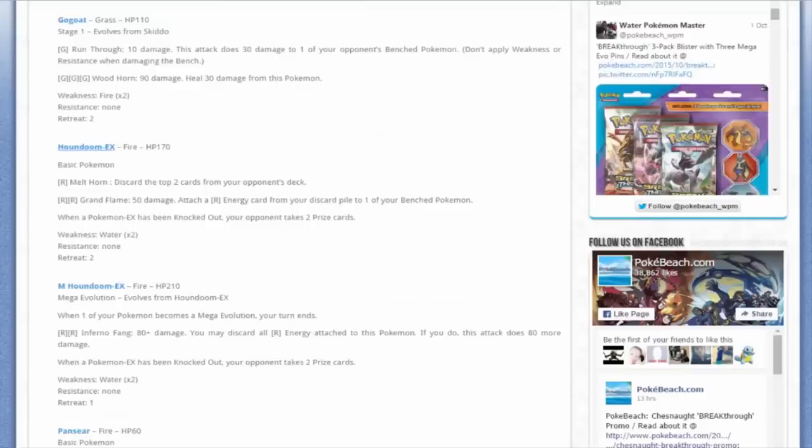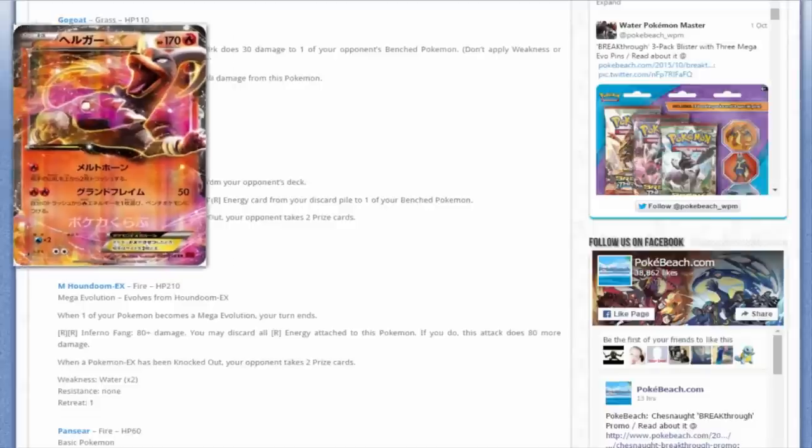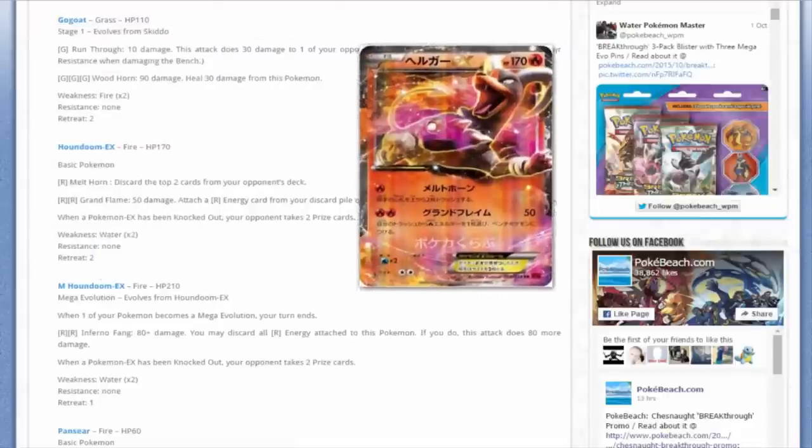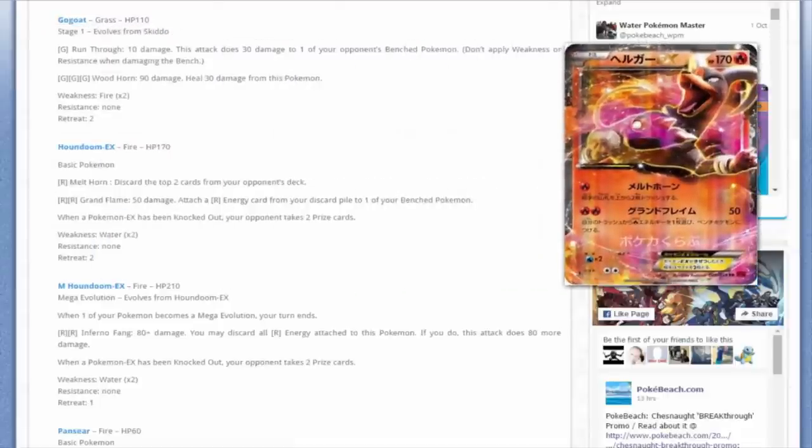I have a sentimental attachment to the next two Pokémon. We've got Houndoom EX with the first attack for one Fire Energy - Melt Horn, discard the top two cards of your opponent's deck. Nice mill there, but not really. Then we have Grand Flame for two Fire Energy - 50 damage, attach a Fire Energy card from your discard pile to one of your benched Pokémon. Not the best attack, but the artwork's fantastic. I love Houndoom so much.